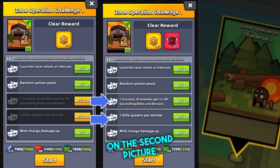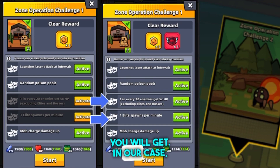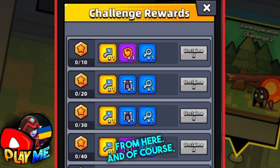On the next pictures, you can see that you can activate more debuffs, and the more you activate, the better rewards you will get. In our case, more emblems. On the next picture, we can see that the more challenge emblems you get, the more and better rewards you'll receive from here.